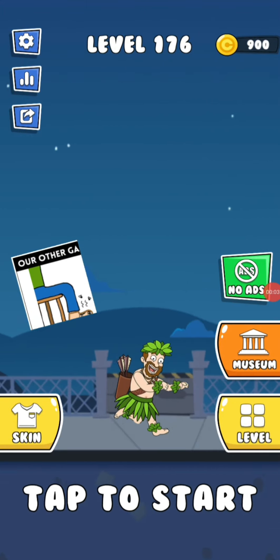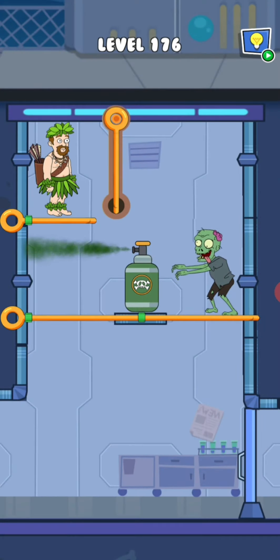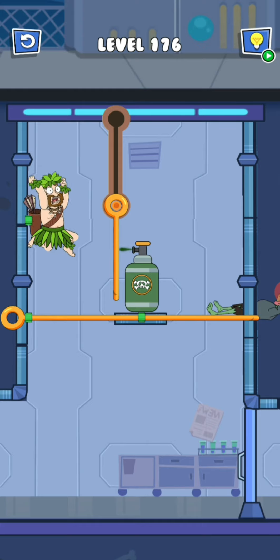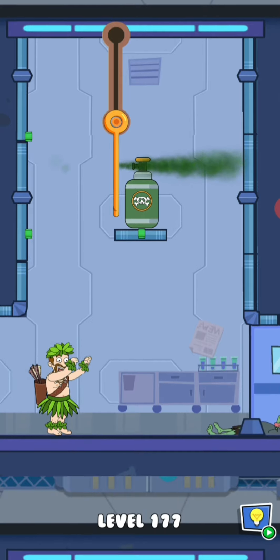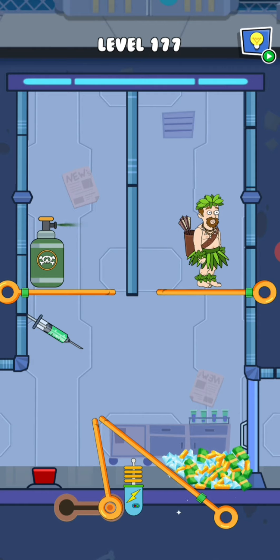Hi friends, welcome to my channel. Today we are going to play level 176. The gas is releasing, so I had to block the gas out. He is dying now, so I can release him. I had to deal with the needle — the only way was to release the laser attack.